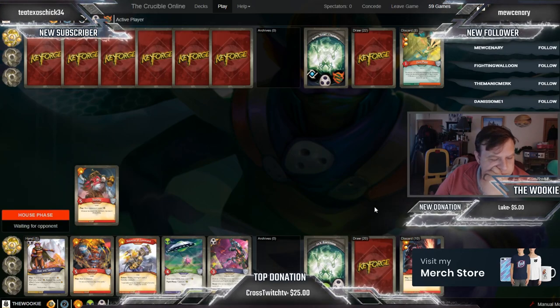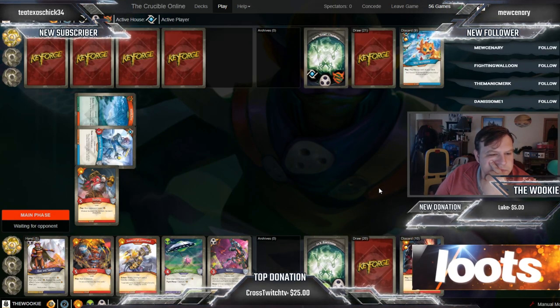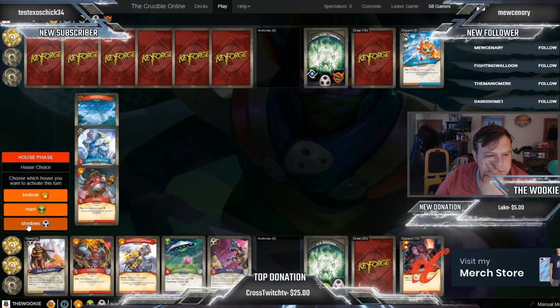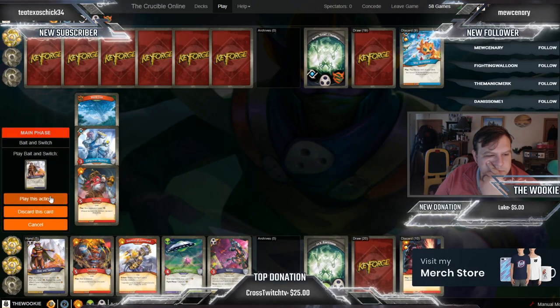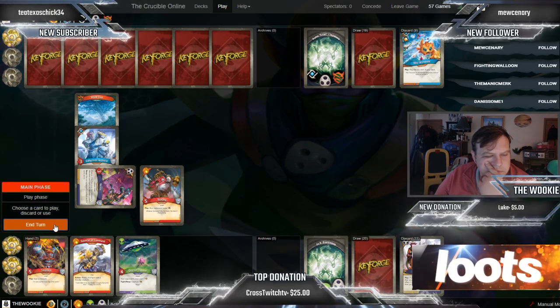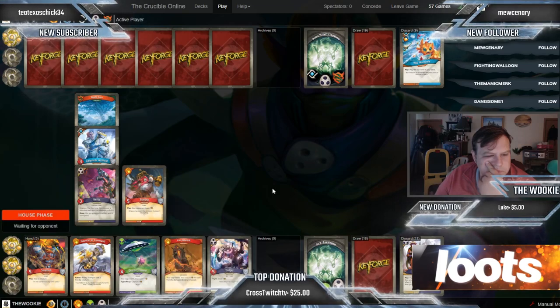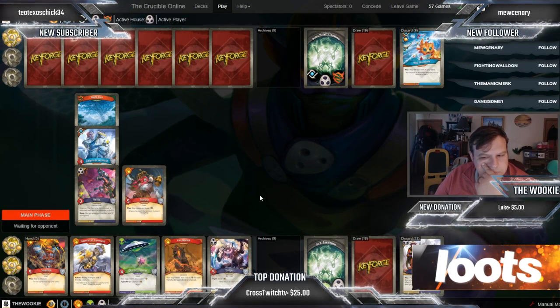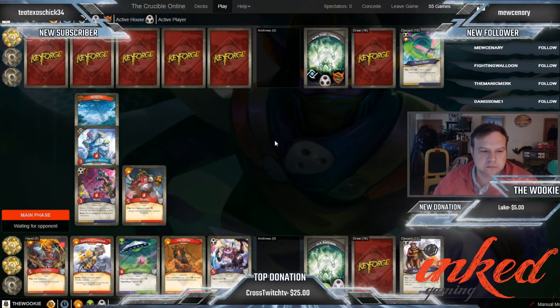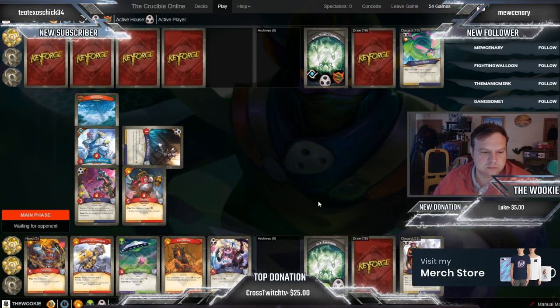Let's go through some of these cards. Gamgy — two power elf, elusive, reap: if your opponent has more ember than you, steal one. That's a thing, but not great. It needed more steal, especially when they're behind. We move into Furtive Investors — I hope I pronounced that right.